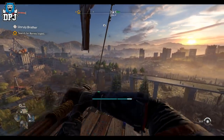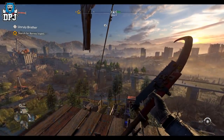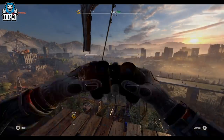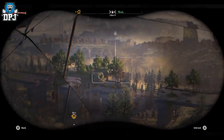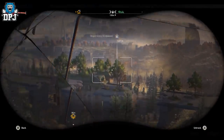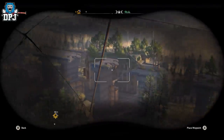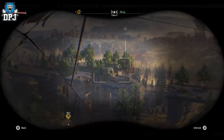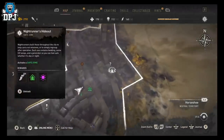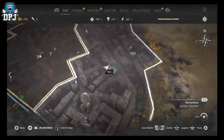If I pull out my binoculars, you can see right here the Night Runners hideout. We need to get to that prior to getting to the military airdrop, which is on the platform right next to it. You can see on the map where it's at — that's the Night Runners hideout and this is the windmill.